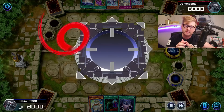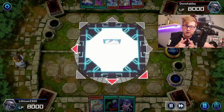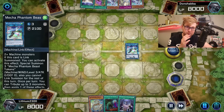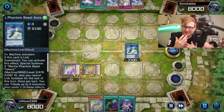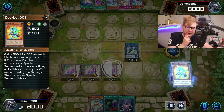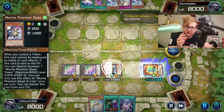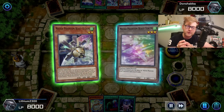The deck is capable of running a good amount of hand traps: Ash Blossom, Maxi C, Nibiru if you want, Crossout Designator — the good stuff. I think you definitely need Crossout because of Maxi C obviously. But comparing this particular Tenyi variant of the deck to other versions is interesting.